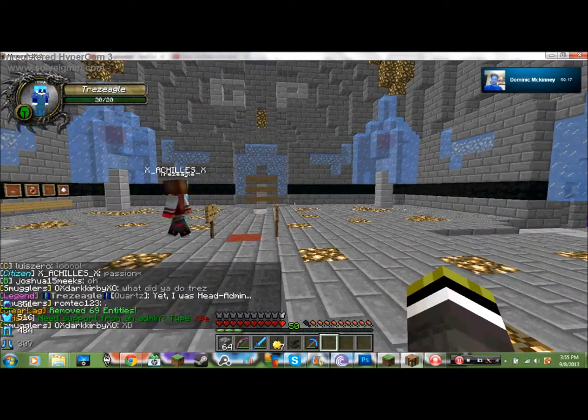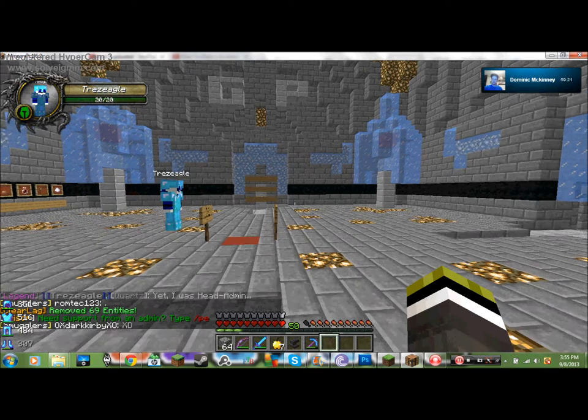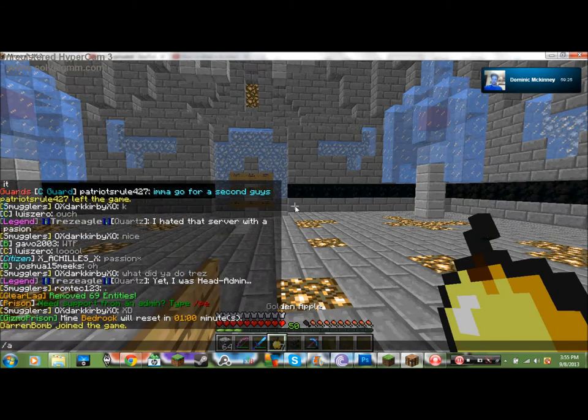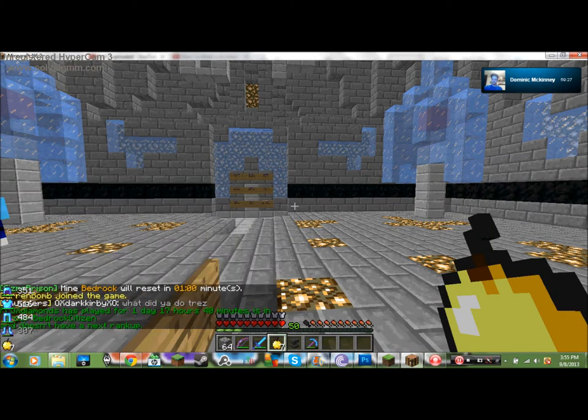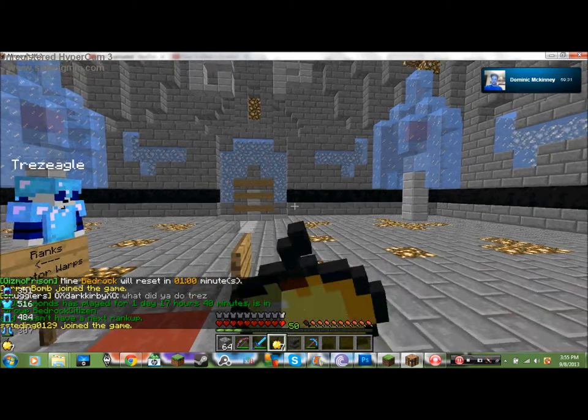Once you get Smuggler, if you're on the server for 24 hours, it'll automatically rank you up to Citizen if you do slash AR plus space check. I'll do the demonstration — one day, 17 hours, and 40 minutes is my playtime on the server.